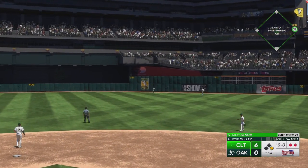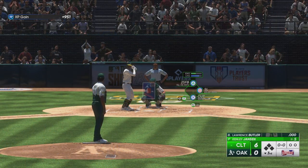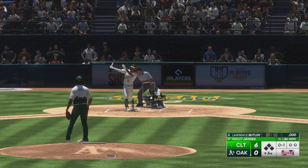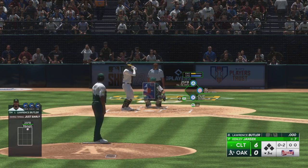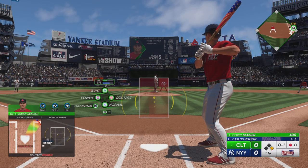Ruiz has a beat on it, puts the squeeze on it, and that will end the inning. Lawrence Butler digs in now. The pitch — swing and a miss, strike one. Next offering is foul back. Ronan ripped it into the outfield for the base hit. Those always feel great.